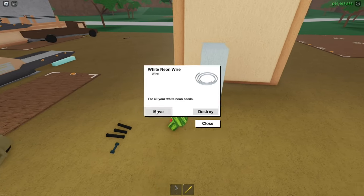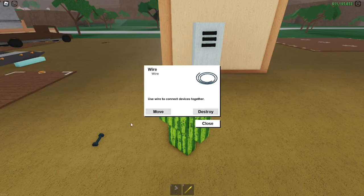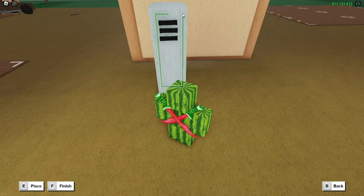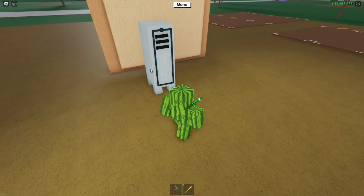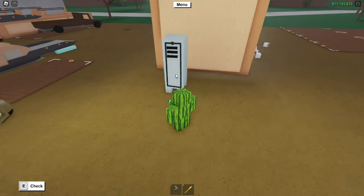Grab three neon wires and start somewhere right here — try to make it like that — and then do that two more times. Then grab a wire, start up here, go out like this, go down to right here, go over, go up again, and finish off right here. And boom — now we have a very simple locker. Just the locker alone is pretty simple, but if you put a whole row of these, it's going to look pretty good. That is how to make a very simple locker.